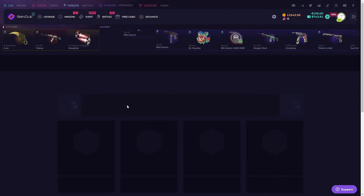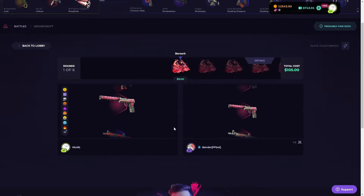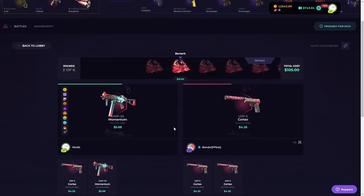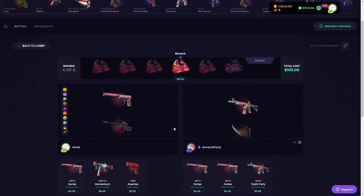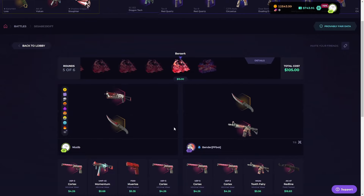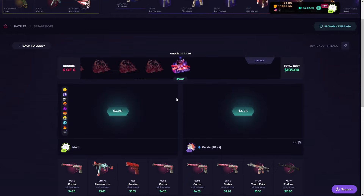Let's try to recreate the same one and see if we can win something out of this. We both started with the Cortex — not too bad. I think that's worth more — yes, not too shabby. I think we're in the lead here... now he's in the lead. Come on, we need something big, we need a high roller. I think he takes this one — yeah, he does, because of the Red Line.